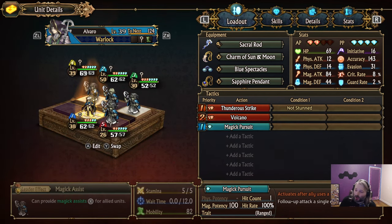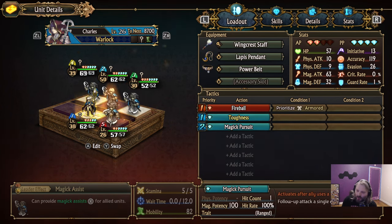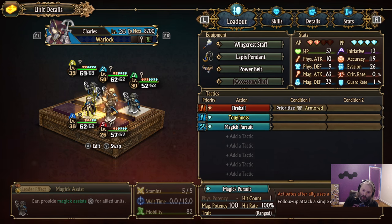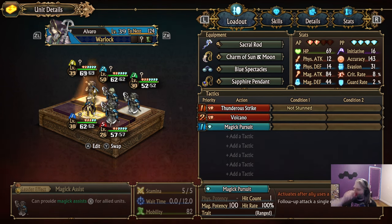So we have four warlocks. We use a magic ability, and then each warlock follows up, one after another, chaining follow-up attacks until all their PP is gone. That is the idea of the build. However, it has some severe weaknesses.